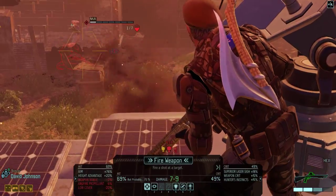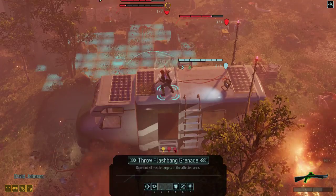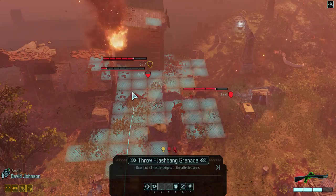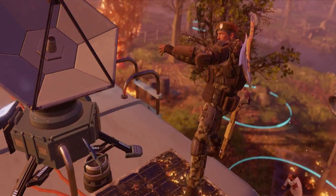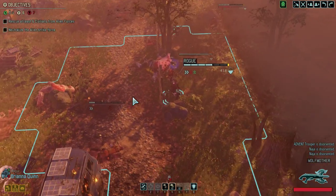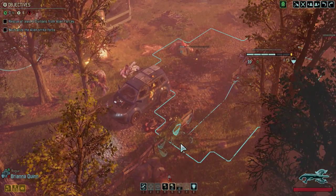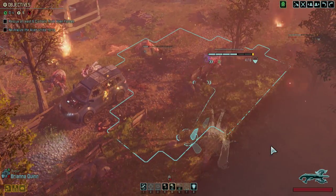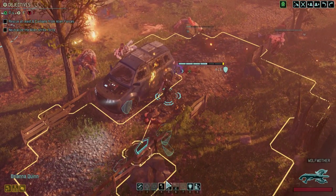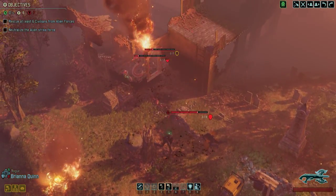Okay, which one's the sniper actually? They're both freaking — I mean, I think the best choice right now is flashbang. I could hit all three. This plus aid protocol should keep David fine, I hope. I can move way back so they don't have line of sight of Brianna. In my mind we should be fine — yeah, they can't move out to flank.